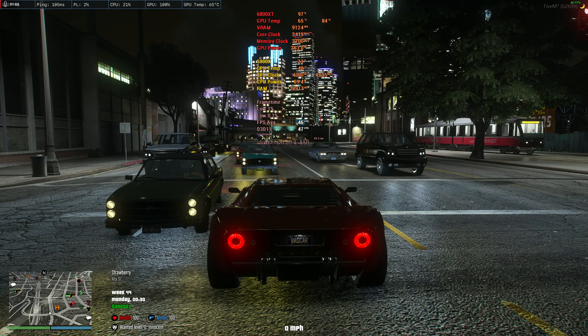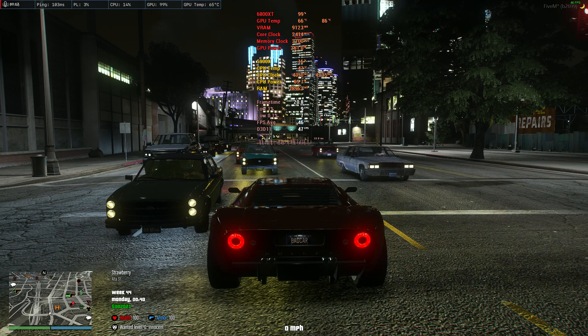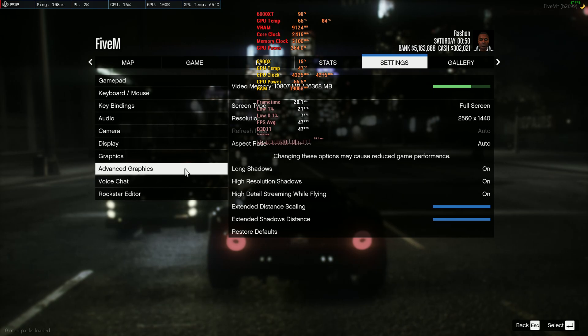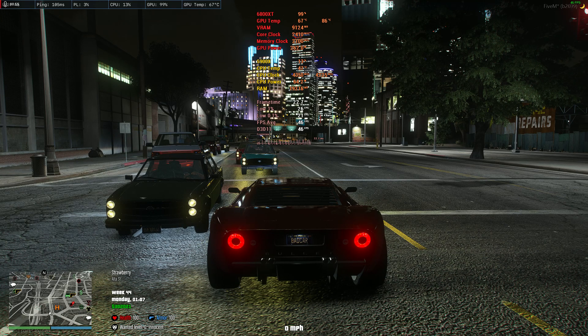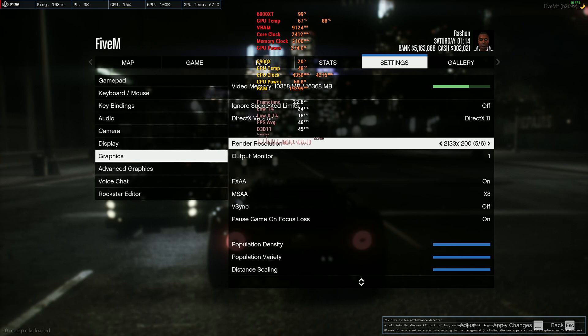We're back. I'm using the Adrenaline software to record so we don't have any stutters. I want to drive the point home a little bit more. I'm using the NVE mod on the medium preset, and we've turned all settings to maximum including advanced graphics. Right now we are getting 46 FPS, and we are probably as GPU bound as we can ever be — 99% GPU usage. We're looking down a broad view of downtown. Let's mess with the render resolution again and go to the ultra quality setting.